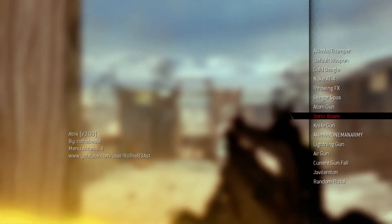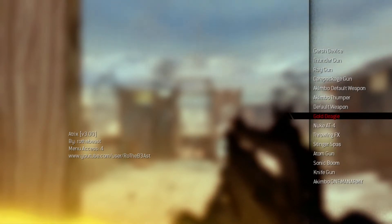Weapons menu coming up next. You got a random sniper rifle, random pistol, javelin, current gun fail, air gun, lightning gun, one-man army gun, knife gun — kind of like those old school bayonets, you know, you'd stab people back in the day. Sonic boom, atomic gun, stinger paws, thorn FX, new AT4 default, gold Desert Eagle, thumper, default weapon, and care package.